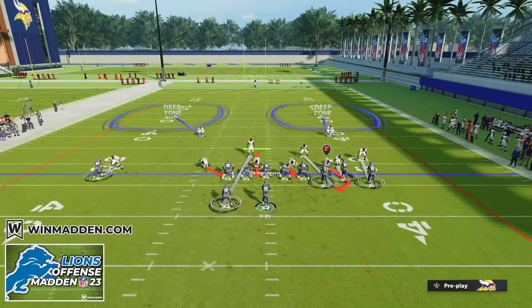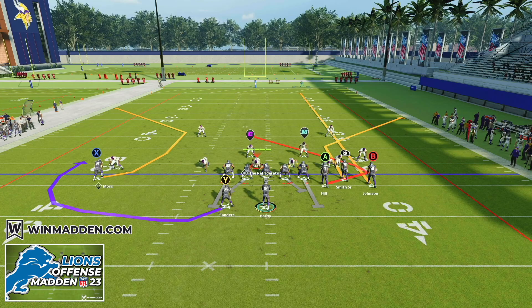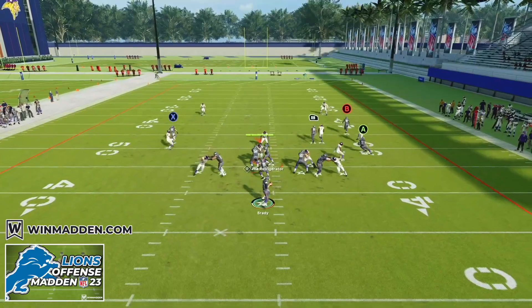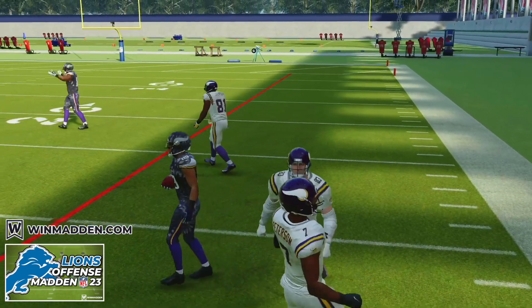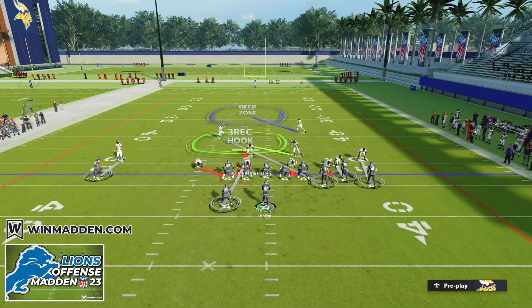We're going up against cover two man, and you're going to see a press animation in any type of cover two man. When you see a press animation, notice that our RB receiver is going to beat press every single time. You have the option to just block the running back whenever you want. We're going to snap this football — I'll hang on to it as long as possible — and you'll see that this RB receiver will beat the press. We throw a high ball to him and complete that for huge yards against man coverage every single time, especially against man press.